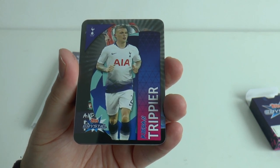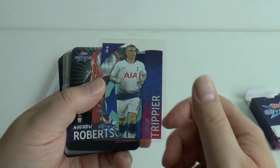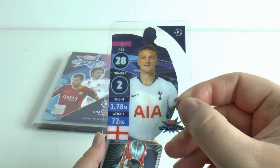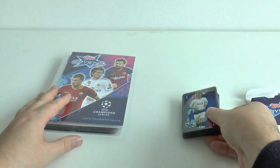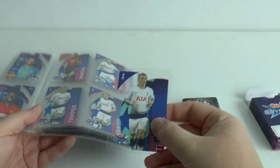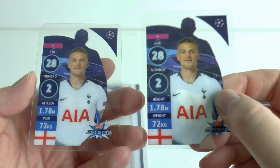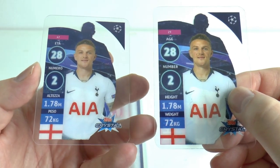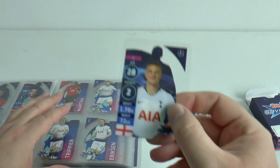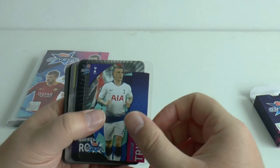We've started off with Kieran Trippier, who is linked with a move to Serie A — either Juventus or Napoli. Tottenham have put him up for sale very cheaply at the moment. It's number 29 in the UK collection, which is different to the Italian one. Looking at the back in comparison, in the Italian set it's number 47, and you've got English text — age, height and weight — rather than Italian text. That looks like the major difference between the base cards.